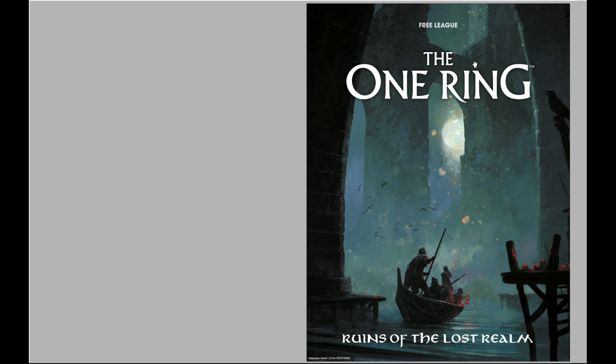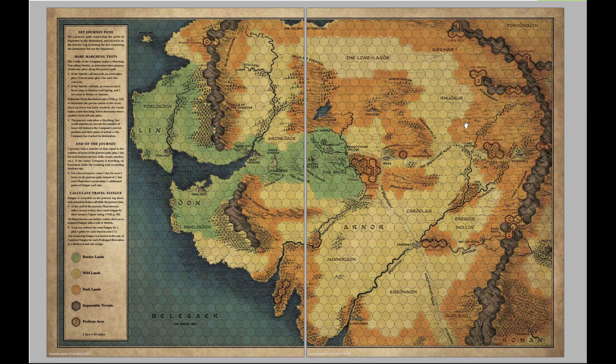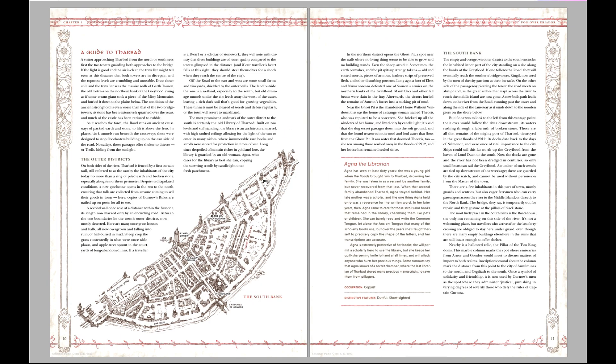Let's dig in and see if that is the case. There's a lot of stuff in here. First, there's a map of Tharbad on the inside cover, and on the inside back cover there is a hex map of the land of Eriador, and some of the new adventure sites are marked in here. Not all of them — some you can put wherever you choose. The first chapter, 'Fog Over Eriador,' has beautiful illustrations and gives us a number of regions and important locations, like the city of Tharbad, which can be used as a plot location, a safe haven, or a base of operations.